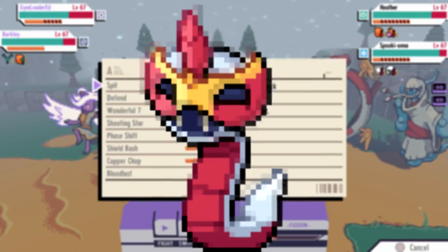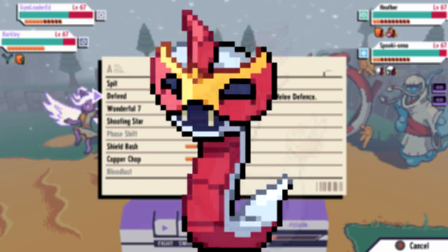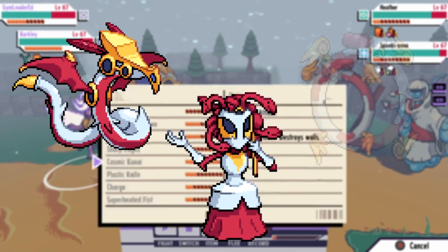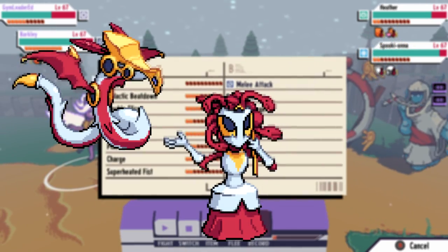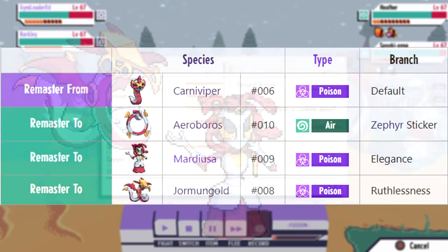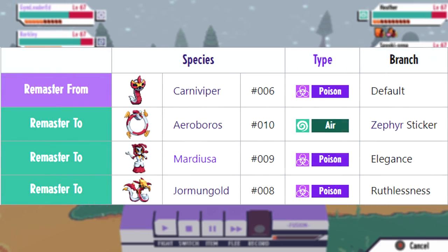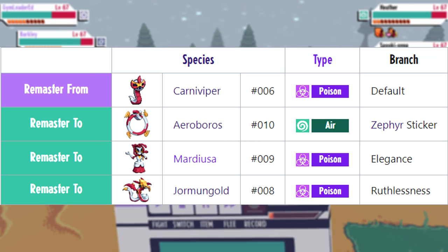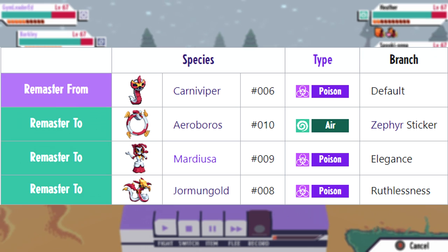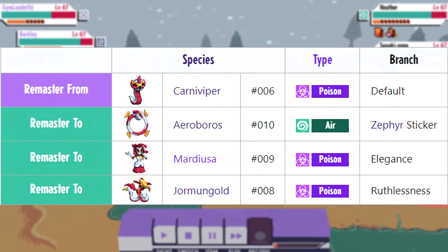So for starters, let's talk about the Carniviper line — more specifically Masqueradal. You'll notice it has three evolutions, but when you try to evolve it there will only be two dialogue options. This is because in order to get the third evolution you'll have to evolve it whilst it has the sticker Zephyr attached to it. This is a wind-type move that it does actually get access to via level up, but there's a high chance that when it does learn it the moveset will be full, so it's going to end up in your bag, at which point you'll have to stick it manually.